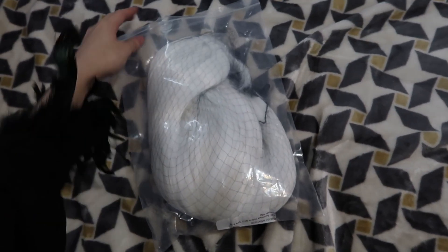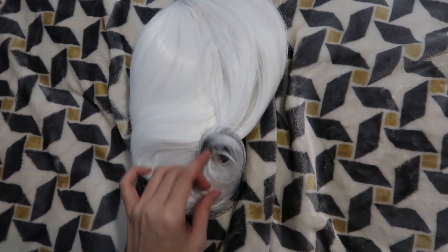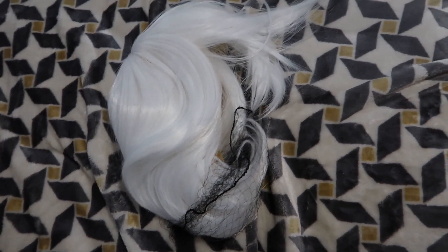I realized I forgot to show you guys the wig — I also bought the wig from MikkoS this time. It's just a normal white wig, you know, like 2B's wig. Nothing much to show, actually, just the wig. I got the plastic thing out and I'm gonna go wear it now.